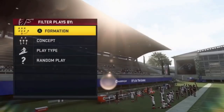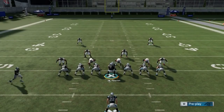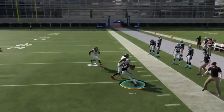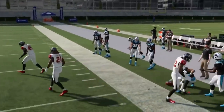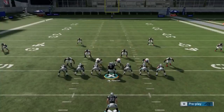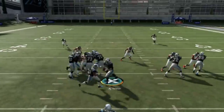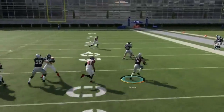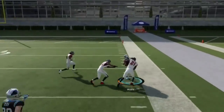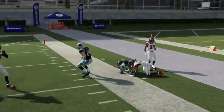Next up, we've got the jet sweep. This obviously mirrors the motion of the passing play — they're meant to work together. You want to typically burn this to the outside. There is a lane inside, but you're not necessarily going to get a ton doing that. It's not necessarily a money play, but if you have a fast receiver like Tyreek Hill, throw in this little bit of trickery and you can have a nice play here and there.